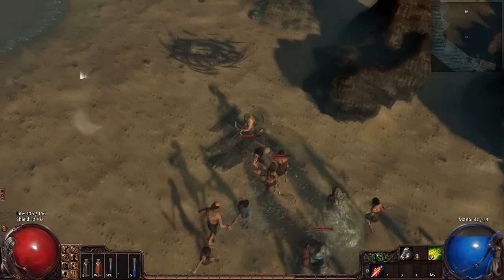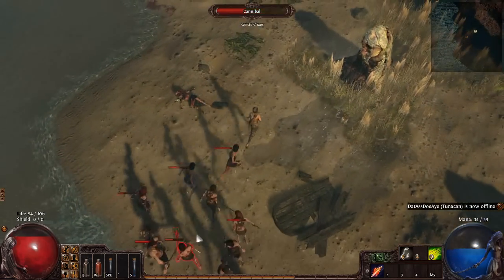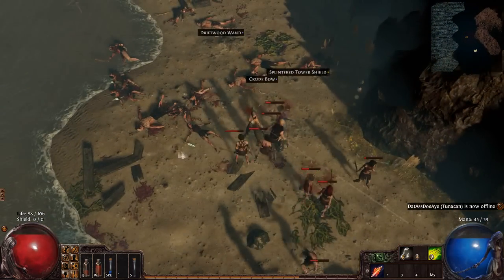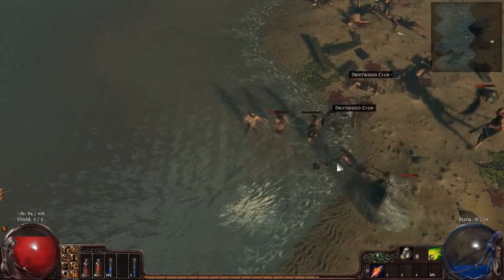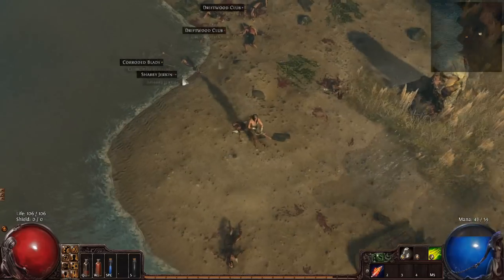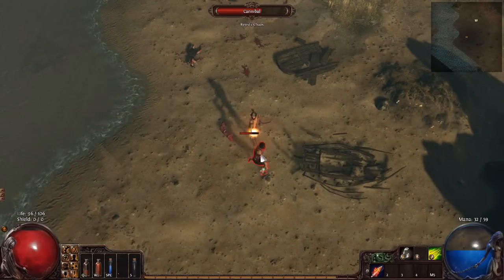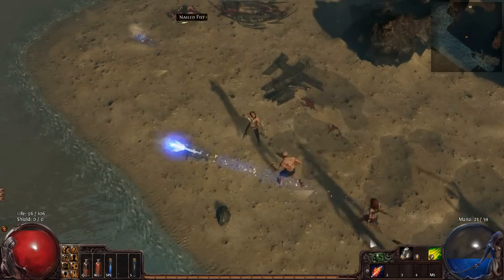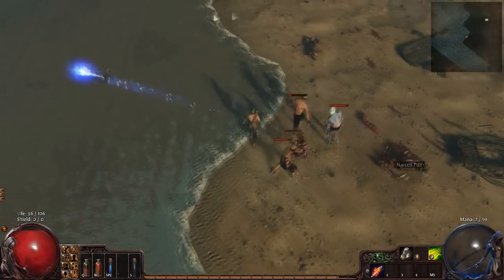As we progress along the beach you'll notice the sand gets a bit bluer — that's icy frost from the boss in this zone. I've kited away a large pack of mobs from the actual boss because we don't want to engage them at the same time. This boss is Hellrake — he is named the slayer of new players in Path of Exile. He uses Ice Sphere at far range, which can freeze you, so it's a good idea to kite left and right. Almost circle-strafe around him so that when he fires, you're dodging away.